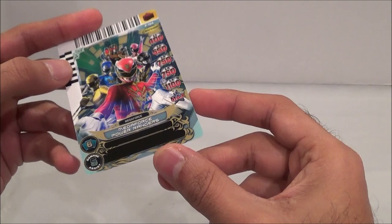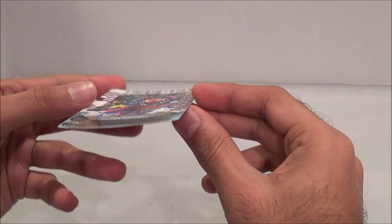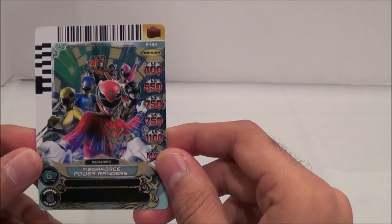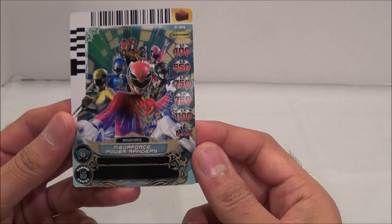It has kind of a clean look to it, as if it was shiny, but it's not like holofoil or anything — at least it doesn't really look that way. Anyways, it looks nice, that's all that matters. And it's really cool to finally have a Megaforce team card with all six, including Robo Knight in there as well. So it says Megaforce Power Rangers. This is a pretty sweet card — I definitely think this is a really nice promo card.